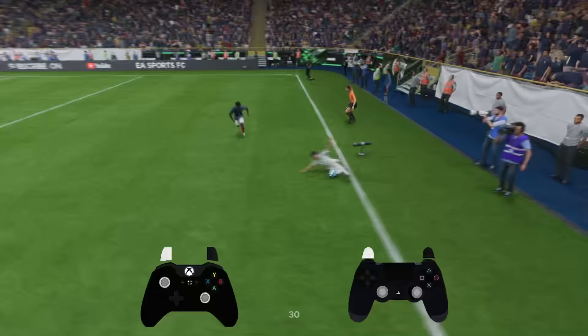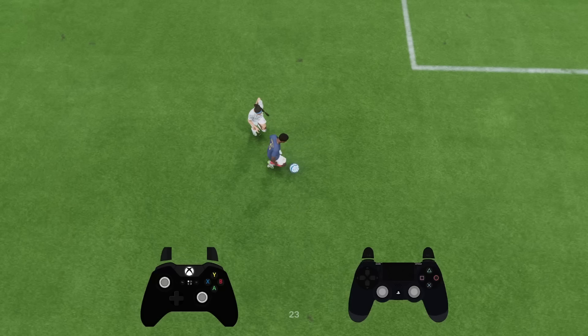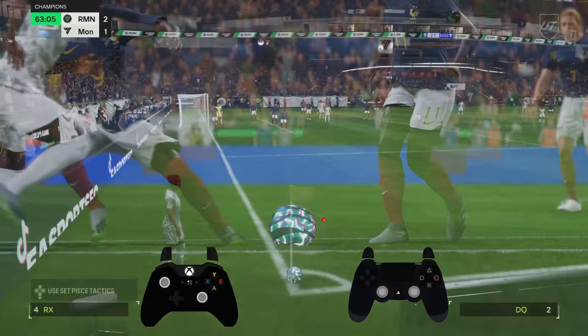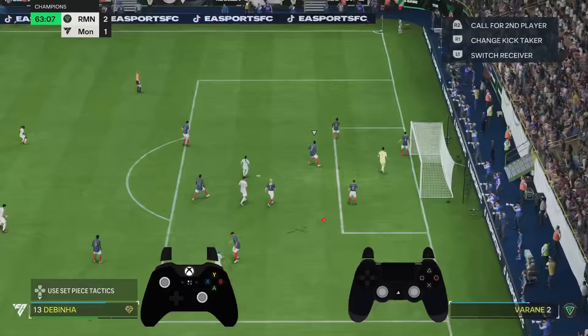My opponent got the ball — what do they do? You've got to take a touch away here. Where should you be taking a touch? I'm going to draw a clock again. Have a guess. If you answered around two o'clock, you are incorrect — it's four o'clock. You want to be taking a touch there because it pushes the ball opposite to that player. But look — my opponent takes it downwards, almost into me, like at seven o'clock, when there's no need to. That is why my opponent lost the ball in that situation.